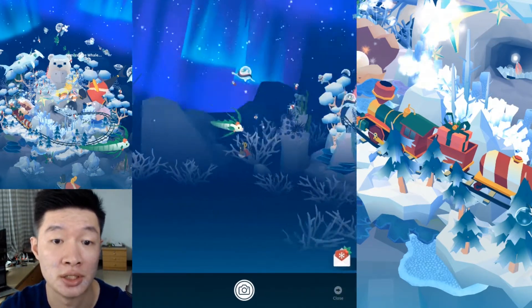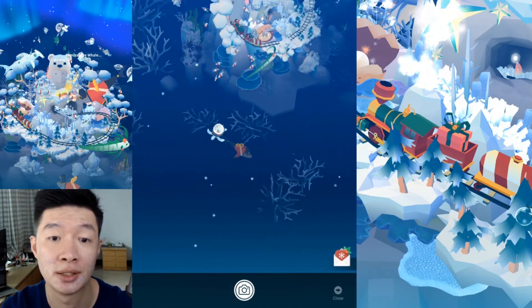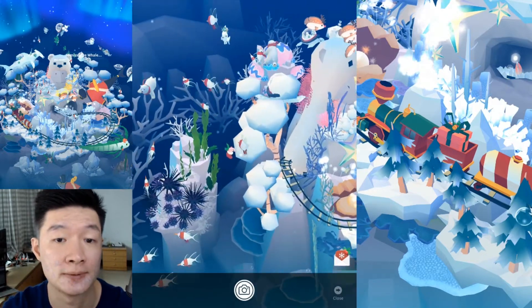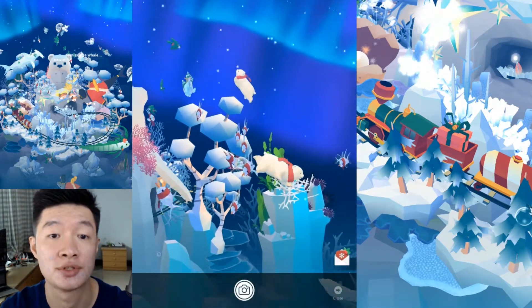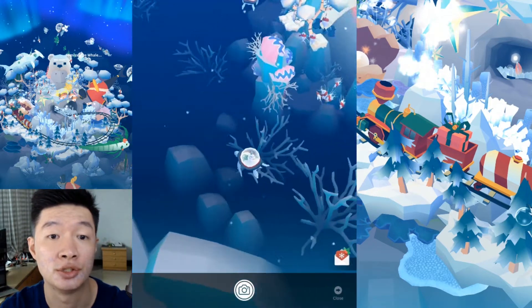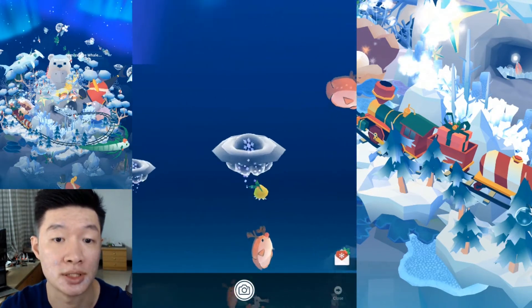We also have the toy shark — this is one of my favorites as well, it's kinda cute and unique. Next up are the cardinals — we have so many of them. And look at those cute polar bears, the cute small ones. I think they're baby polar bears swimming around in my aquarium.